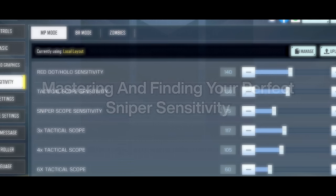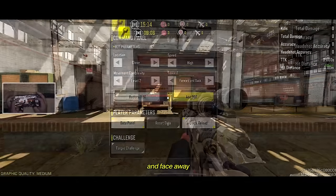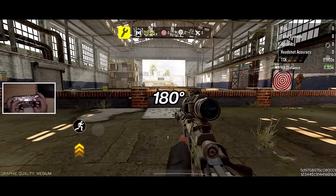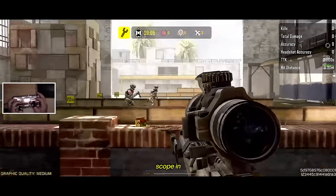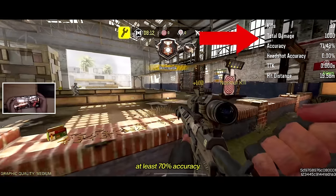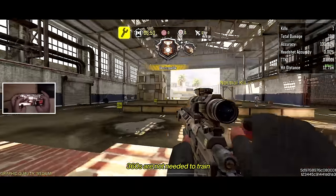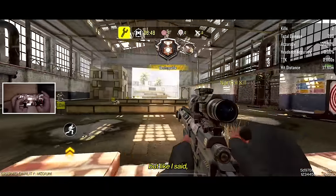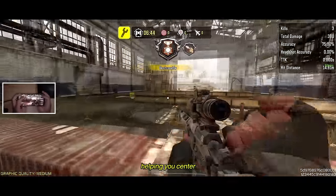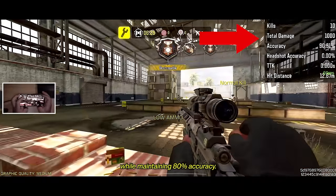Now we're entering the optional part of the training, but I think it'll be helpful for mastering and finding your perfect sniper sensitivity. Use these parameters and face away from the range, sliding and then making a 180. Scan for a target quickly, scope in, and eliminate that target. Do this until you get 10 kills with at least 70% accuracy. You might have seen Profusee do this in-game — 360s aren't needed to train for sniping, but it'll help you train your standard sensitivity, helping you center before you even scope in. Your goal is to get 10 kills while maintaining 80% accuracy.